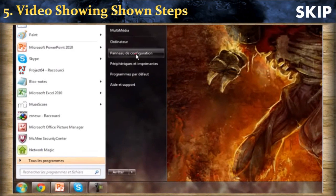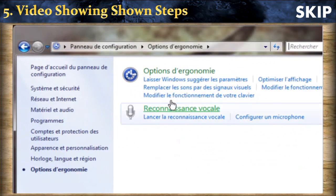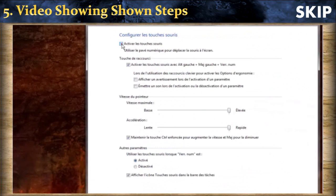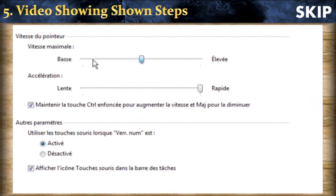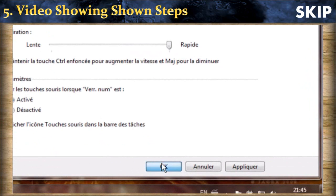First of all, go to the control panel. Then click on ease of access. Then click on 'How to change my keyboard.' You will click on mouse keys and check everything I checked in the picture. In the maximum speed setting, you can change it to change the jump rate. Simply check everything I checked and press OK.